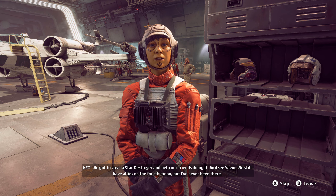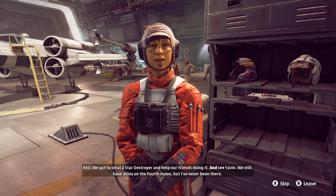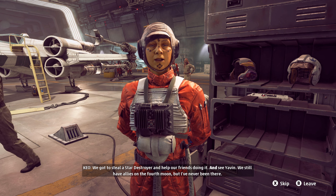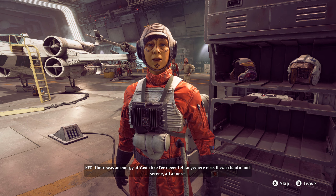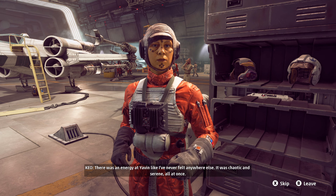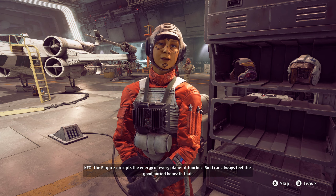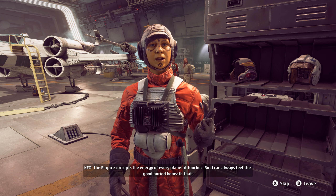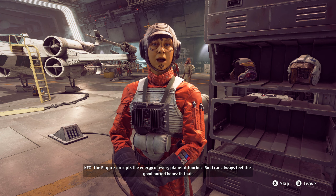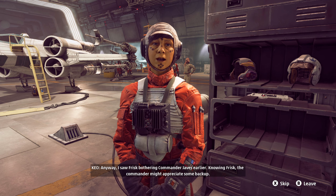Now that was a fun mission — even better than beating my time on the death march circuit. We got to steal a Star Destroyer and help our friends doing it, and see Yavin. We still have allies on the fourth moon but I've never been there. There was an energy at Yavin like I've never felt anywhere else — it was chaotic and serene all at once.